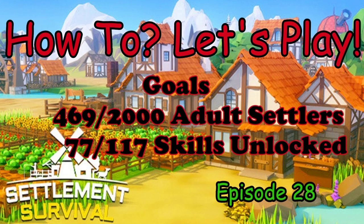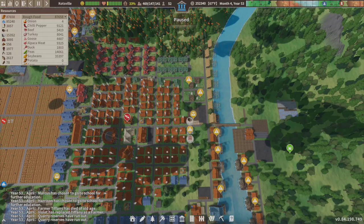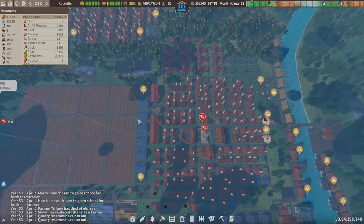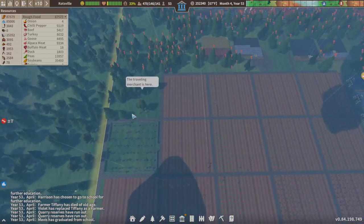Hello and welcome back to our Settlement Survival how-to let's play series. I hope you're having a great day. My name is Larry and we're on episode 28. As of episode 27 we're looking at 469 adult settlers and 77 skill unlocks, so we're moving right along with all that. Let's get up into the game here and get it rocking.